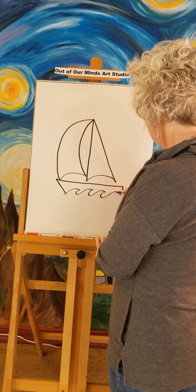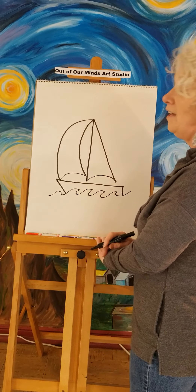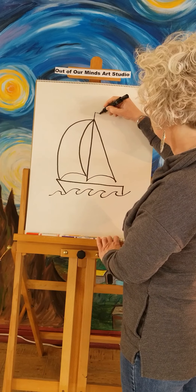Now we're gonna do some waves — just do some fun waves any way you want. The boat is going through the water, so there are lots of waves. Up on the top we're gonna add just a little bit more, and let's draw a little flag that's blowing in the breeze.